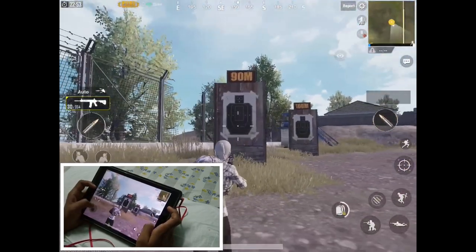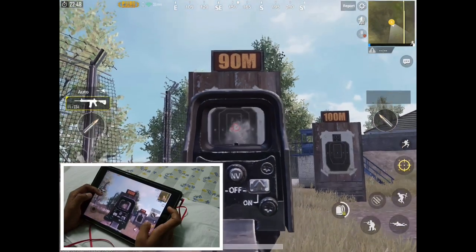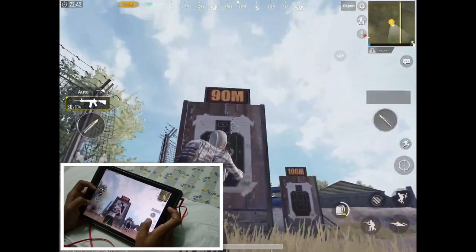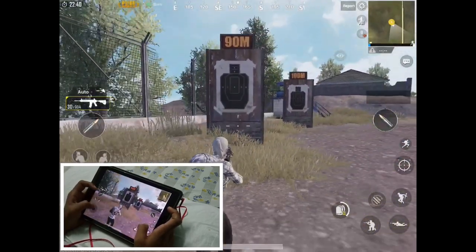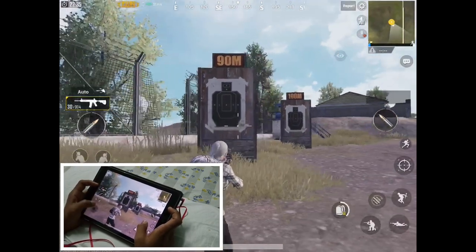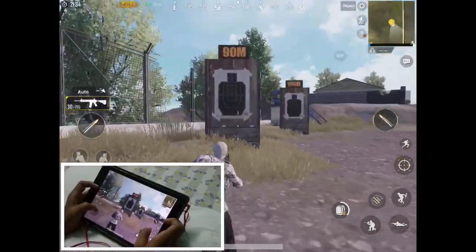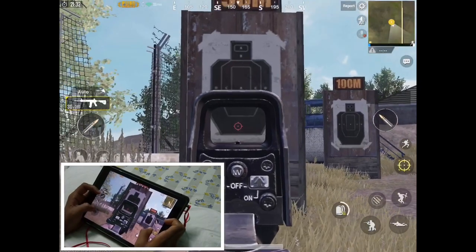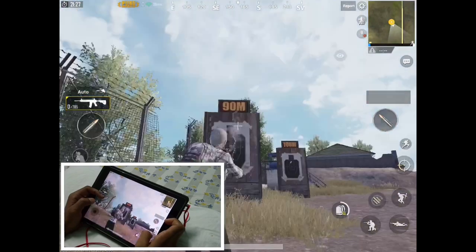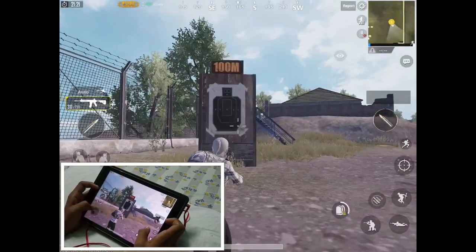Let me show you that spray pattern once again. I've scoped in, and after completing the whole magazine, as you can see, the spray pattern is one straight line with a little bit of curve — but that is way too easy to control. I aim with my thumb and shoot with my forefinger. So this is how the spray pattern of the M416 looks.